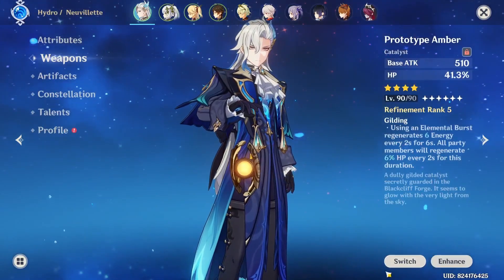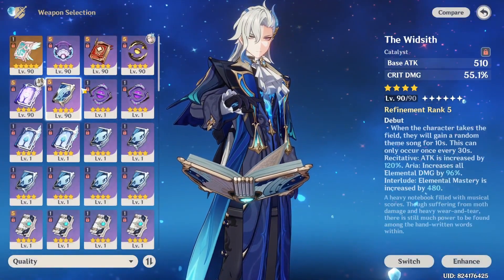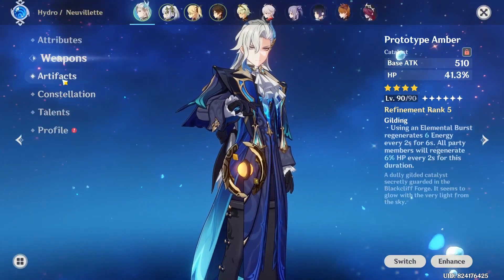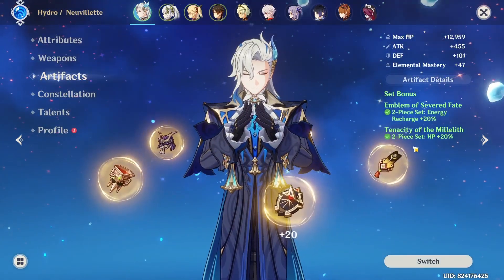His weapon will be Prototype Amber because I don't have his signature, and I heard that the Widsith isn't very good for him. So I guess Prototype Amber at R5 — that's why he has a lot of HP.